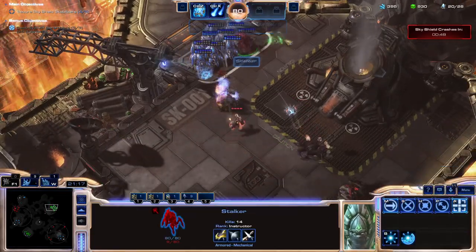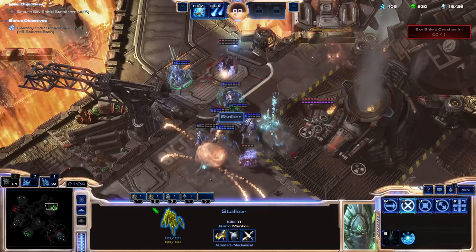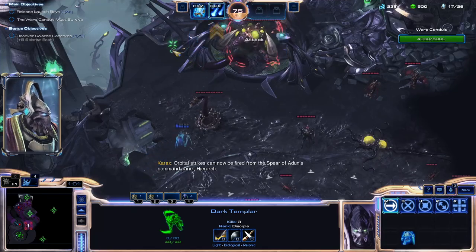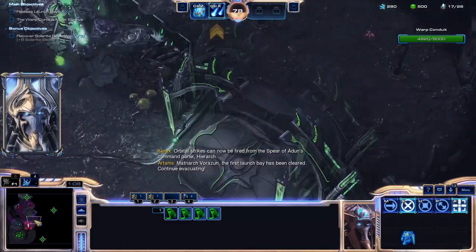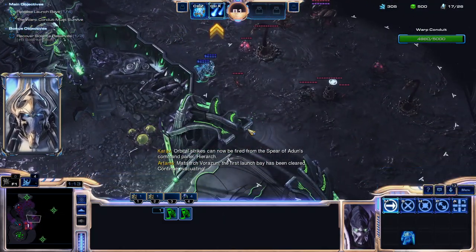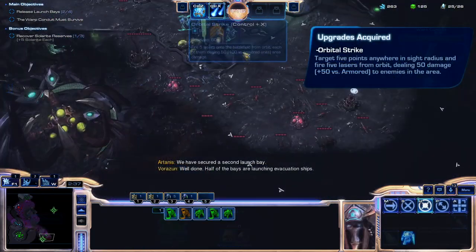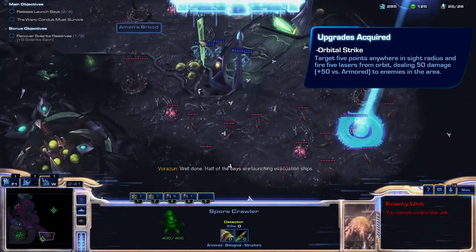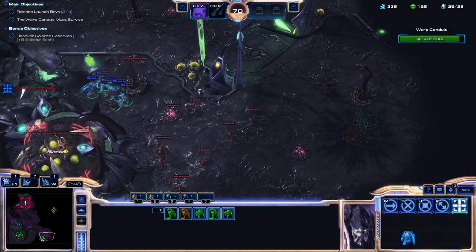The only real way you're going to lose them is if they get one-shot, or you can't assure their escape if a situation becomes dire. At this stage in the campaign, I think there's literally one unit that can one-shot the Stalker, and funnily enough I believe it's a projectile you can actually dodge with Blink — so, again, effectively immortal. You can abuse this to hell and back, and on Sky Shield they were pretty much the only reason it was even doable. But there's a little bit of a problem on Shakuras, and it's the fact that you unlock the Dark Templar here.